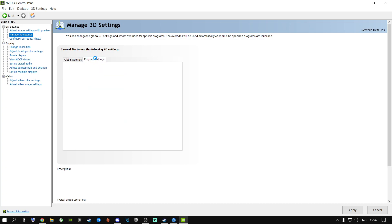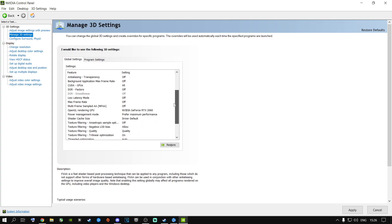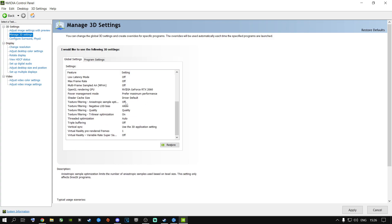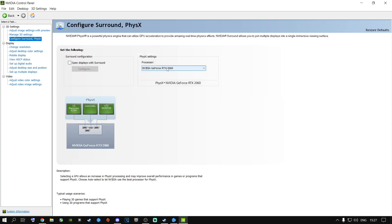Go to Manage 3D Settings. We are going to use Global Settings — not Warzone-specific settings. You can pause the video and follow these steps. Make sure it's set to your graphics card, prefer maximum performance, quality on the texture filter, set to one, and ambient occlusion off. Then go to Configure Surround, select your graphics card — do not select Auto-Select or CPU. Once you select your graphics card, click Apply and you should be good to go.